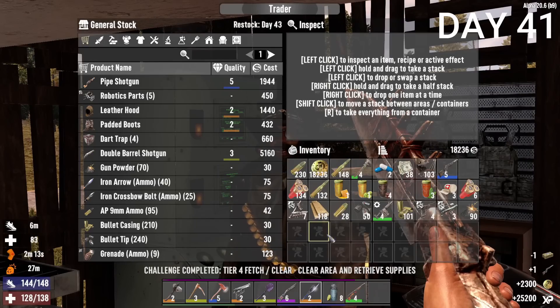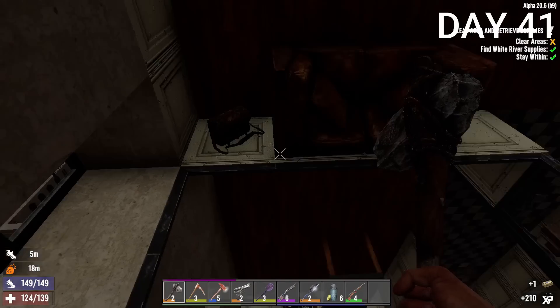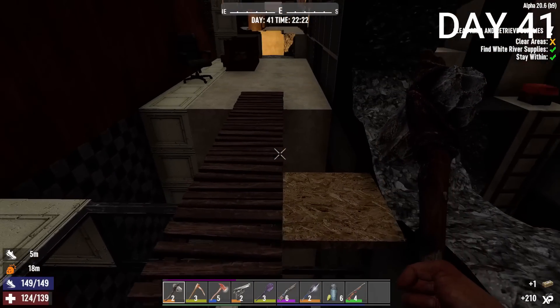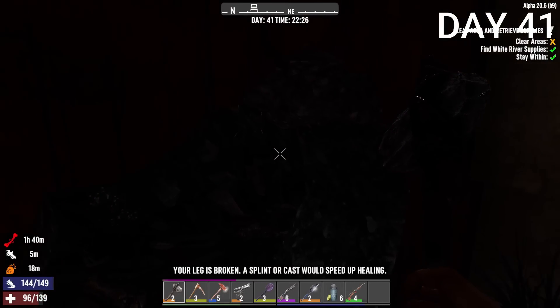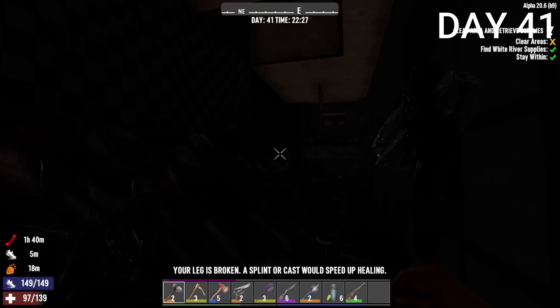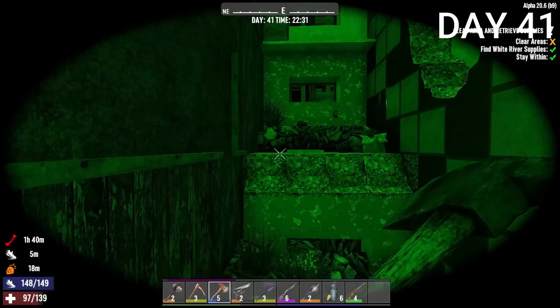The lever-action does good damage but when there are so many zombies later in the game it feels like a wasted inventory slot compared to the tactical rifle or AK. While doing one of the jobs I broke my leg, which was not fun, so I got a splint. Day 42, I wandered too far out on a mission and failed it — the game gives you a warning when you go too far but I still failed. I think the game should show a square on the map of how far you can go, especially for new players.